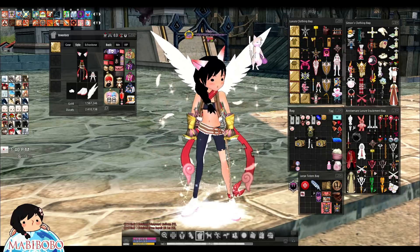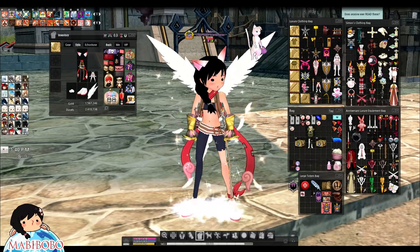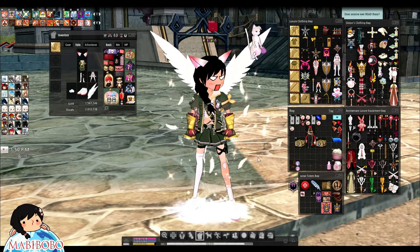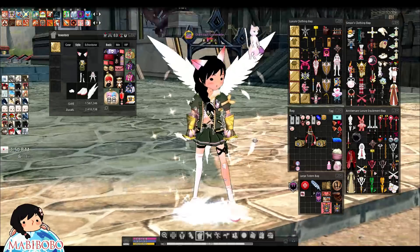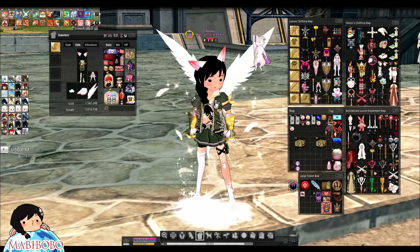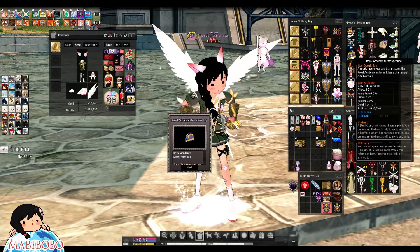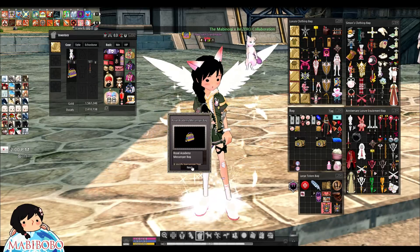New outfit — go! I swear this looks like a combination of three other outfits fused into one. Running out of room. Next item — Royal Academy Messenger Bag. Dang, it's just a bag. Can I wear it? I can't do the knuckle pose with this bag on. Look at my bag, guys — purple!